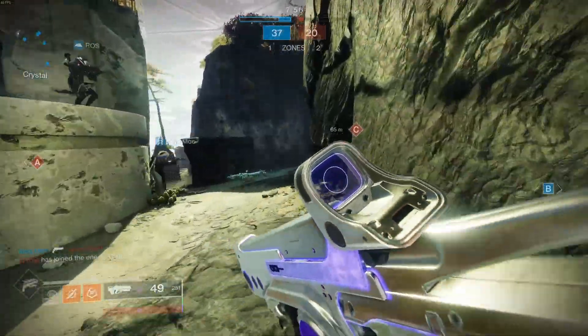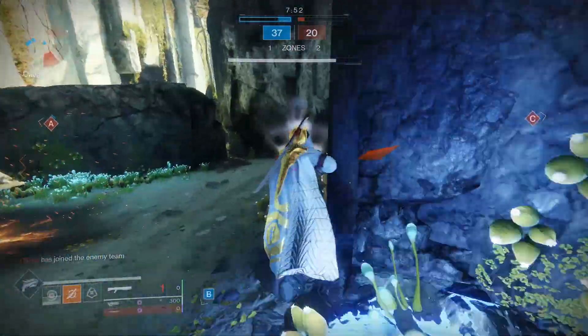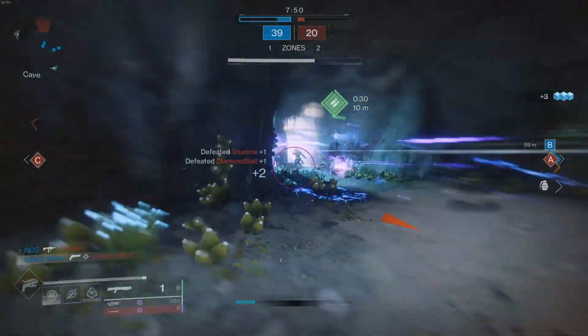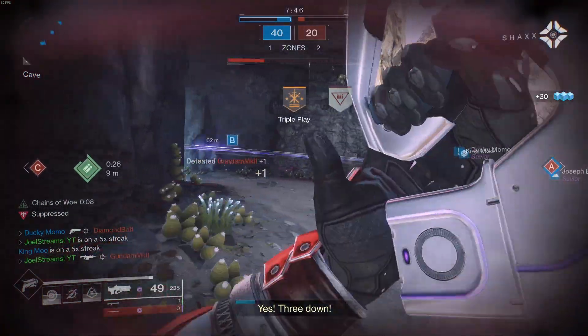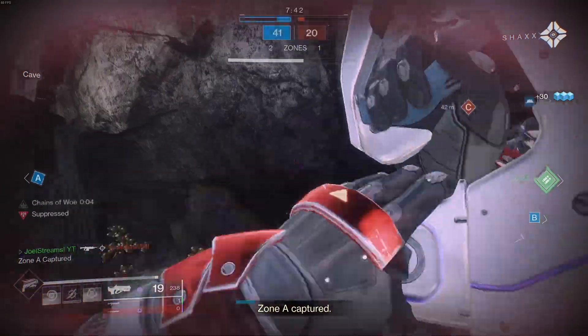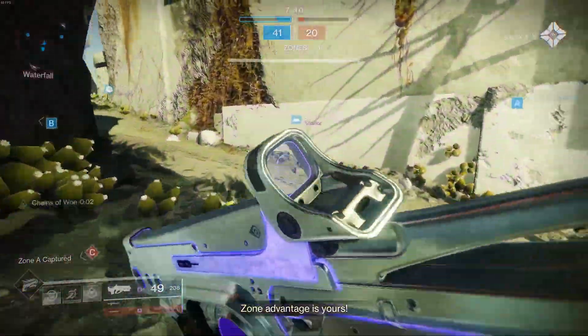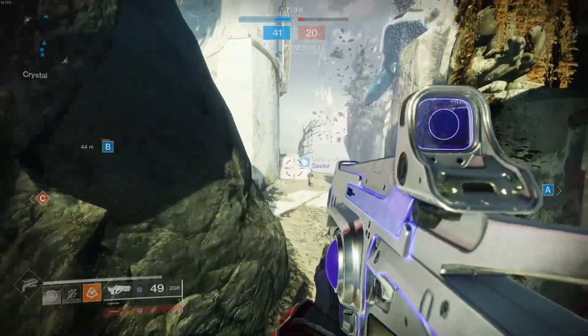Once you get 100% complete, it's super simple. Just go back to the tower and talk to the old lady again, and she will give you an option between the three class ghost shells. Personally, I think the warlock shell is the best looking one, and the hunter is probably the worst looking one. I think they did that because they know hunters are definitely going to win Guardian Games.